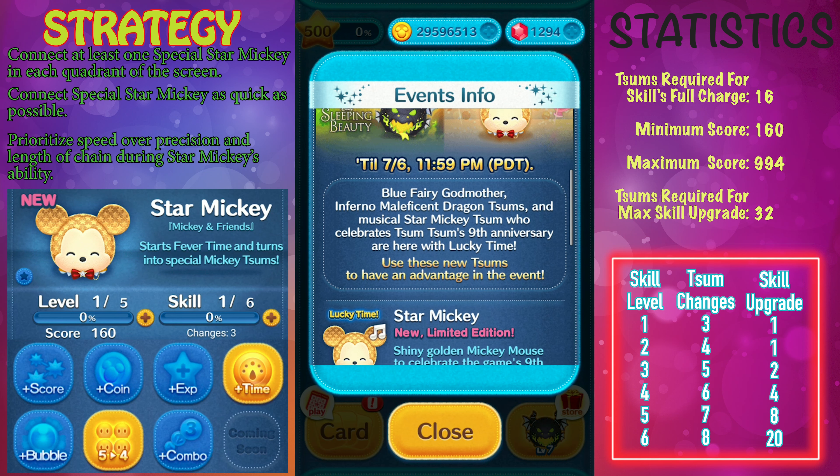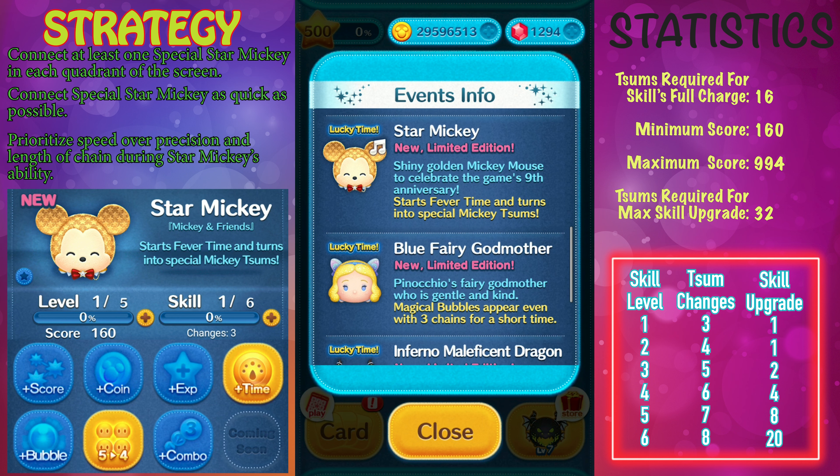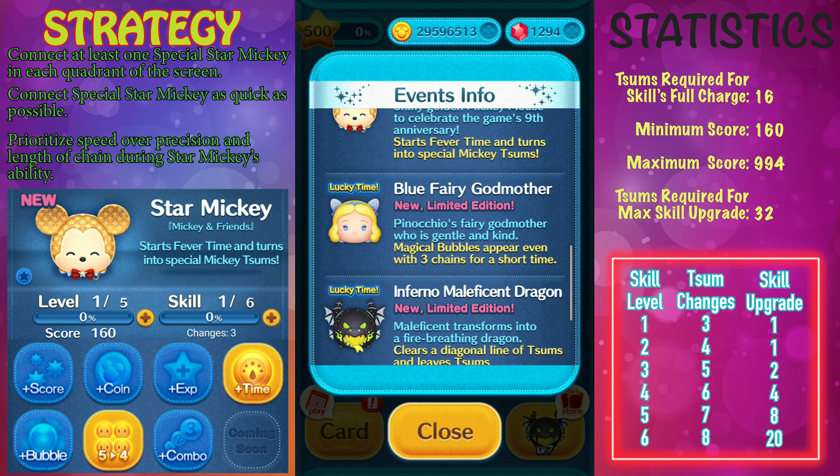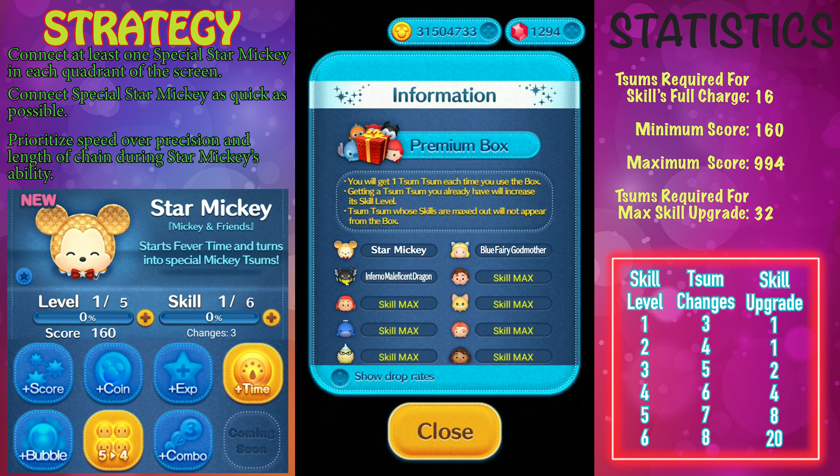In this video, I'm going to review Star Mickey from Mickey and Friends. Star Mickey is a new Tsum this month in the month of July, and this Tsum is to celebrate the game's 9th anniversary. Star Mickey is a little bit easier to get compared to Infernal Magnificent Dragon and Blue Fairy Godmother. The drop rate for Star Mickey is 40%, compared to the 30% for Infernal Magnificent Dragon and Blue Fairy Godmother.